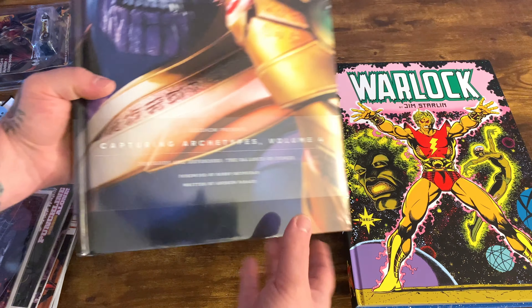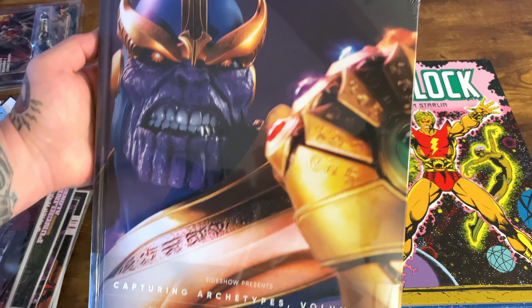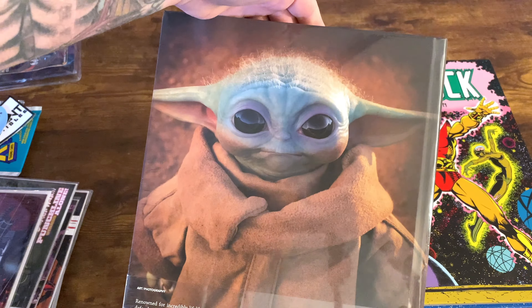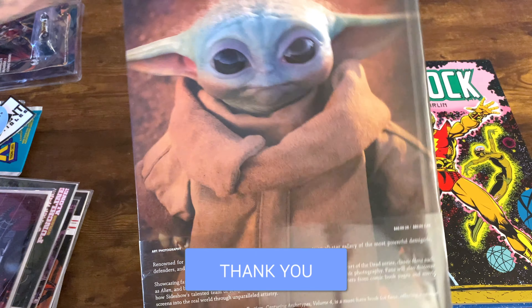And finishing it out, we got this little Sideshow Collectibles book here. I used to have a smaller version, but this is a massive book. There's great photography of all their statues throughout it. And of course, little Baby Yoda on the back — gotta love them little Baby Yoda eyes.